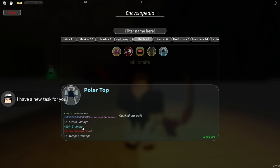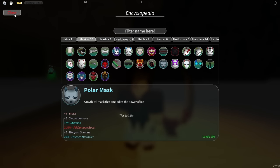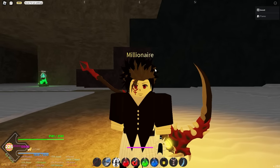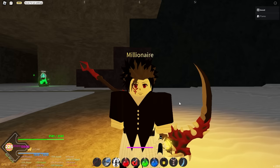The shirt has another 50% Essence Multiplier, and the mask has another 20% Essence Multiplier. So it's 100% Essence Multiplier total, which means if you consume 1 Spider Lily, you will get 2 Essence. And that is already insane, considering how easy the Polar set is to get compared to the Devourer set.